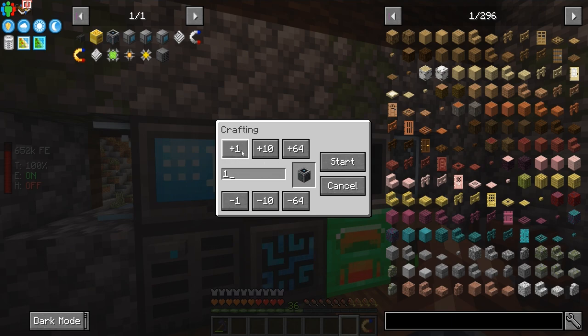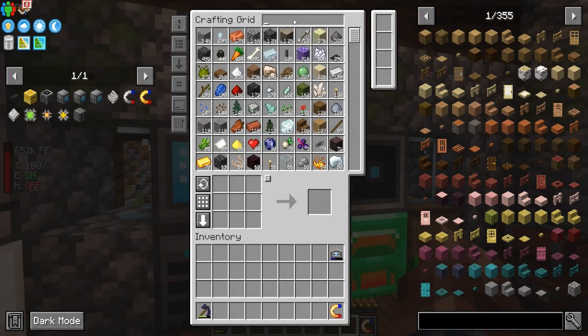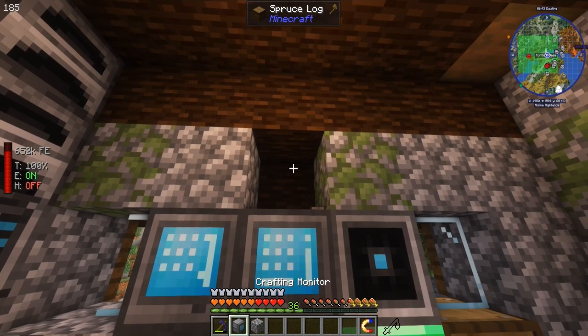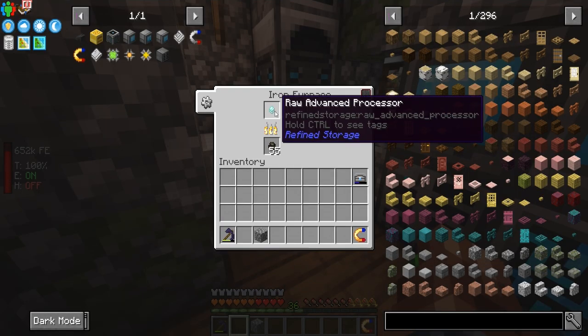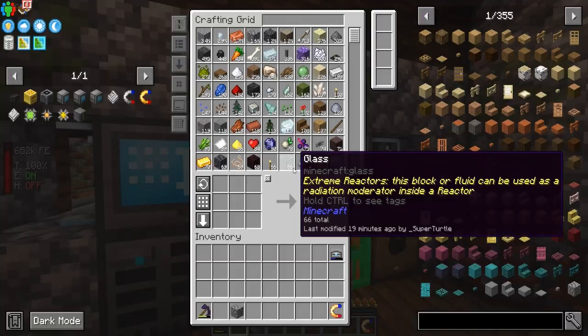We can even take a crafter here and say we want crafters automated, and get this automated crafting. These ones are a little different — the simple crafting patterns can just go into here because they don't need to be processed. Now if we look at crafters, we should be able to auto-craft one. And we have a crafting monitor — we still have it — we can put it here. We're making quite enough power, so now we can watch it process.